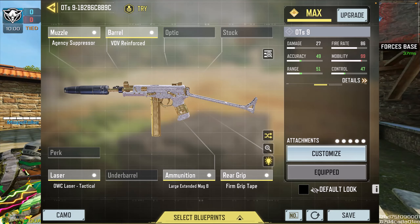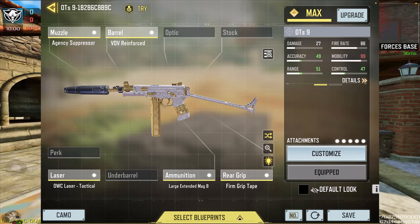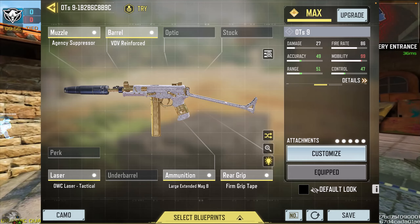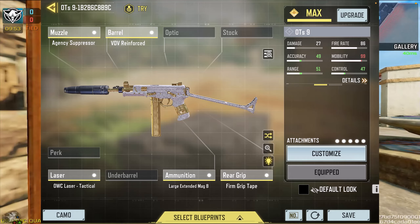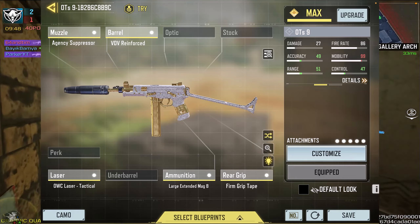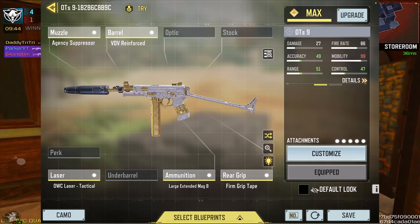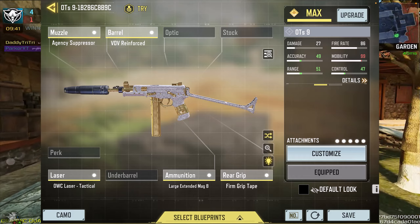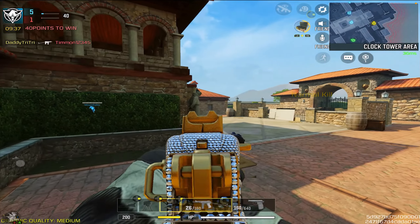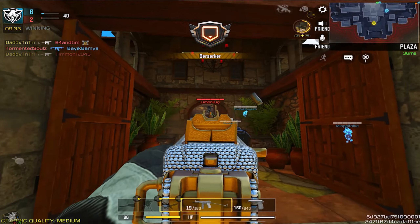That's just pertaining to ADS speed, not damage — that's a completely different thing. Here's a class I have: Large Extended Mag B, Firm Grip Tape, Agency Suppressor, VDV Reinforced Barrel, and the OWC Laser Tactical. The reason I have that laser is it actually helps hit targets a little bit better at longer ranges. The last attachment could be personal preference and you could probably replace it with something else.